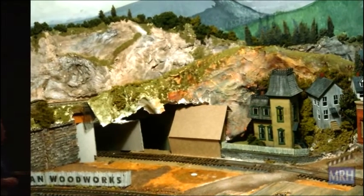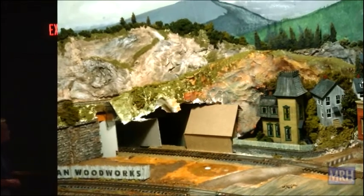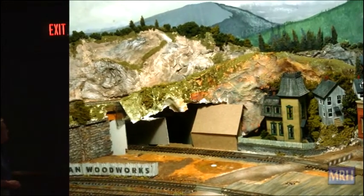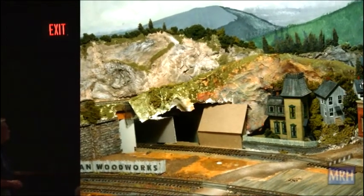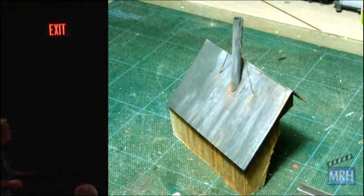I decided to make a powerhouse for the Appleman woodworks. This is just a two-piece piece of cardboard put together. I streaked it and I put a brass tubing on there, a couple of guy wires to keep it erect. That's all there is to it.